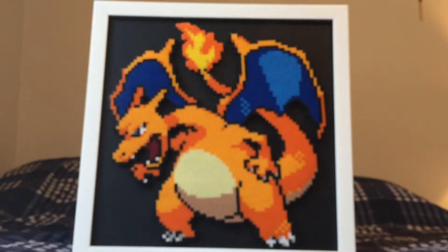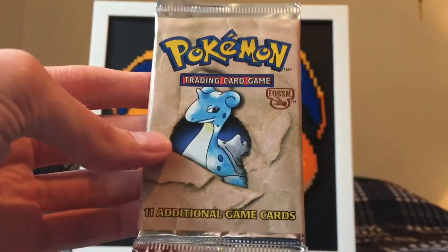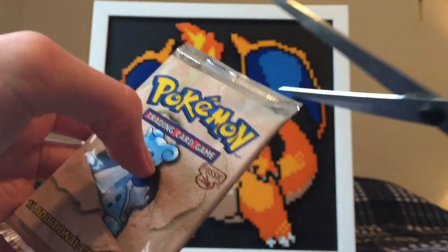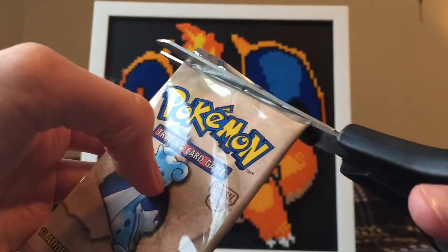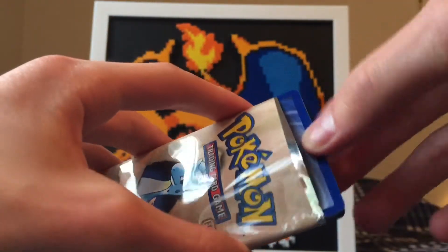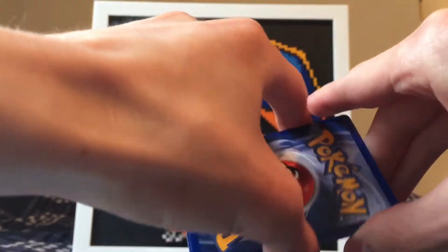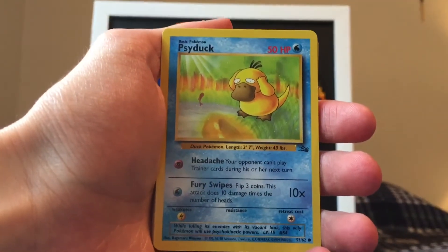Moving on to the Fossil pack - Lapras, definitely one of my favorites. That would be really awesome if we can pull a Lapras holo. I'm gonna cut this as well. I think Lapras, Gengar, Dragonite, Aerodactyl - any of those would be absolutely amazing if we can pull a holo. There's the pack art. We'll set that to the side and we're gonna flip it right over.